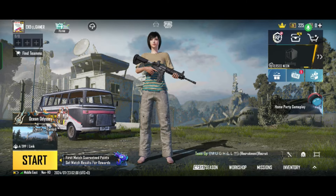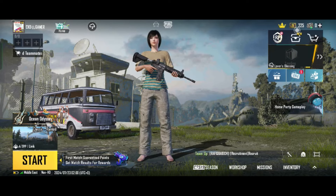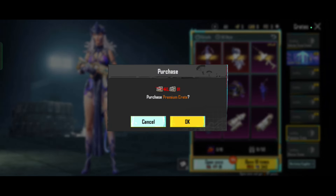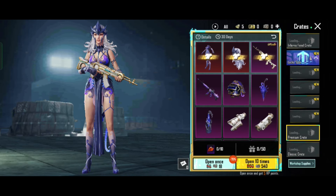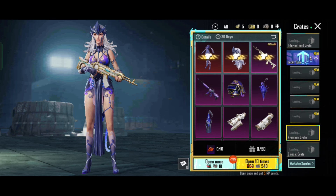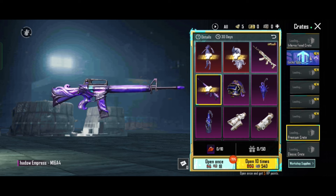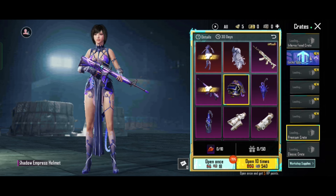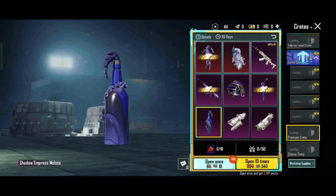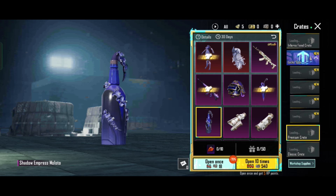PUBG Mobile has leaked that the upgradeable gun skin has been added to the M762. All the rewards are available with the outfit, headgear, M16A4, helmet, and ornament. The main rewards are available with the M762 upgradeable skin. That's why the other rewards are available in BGMI.